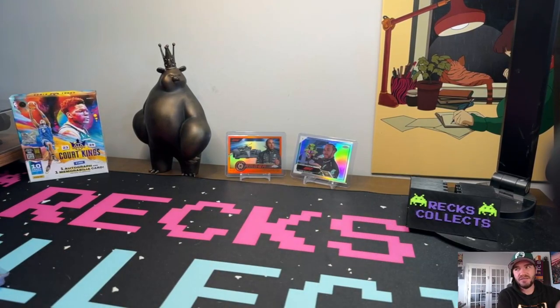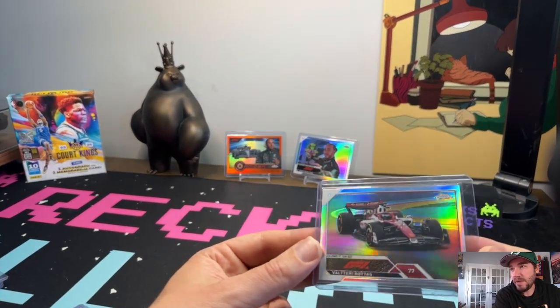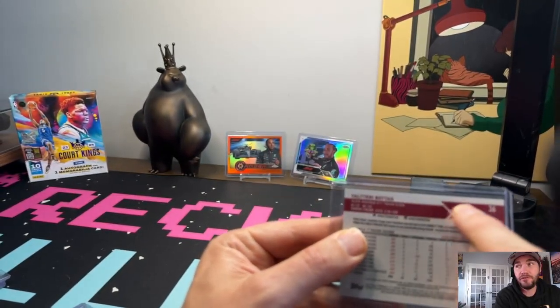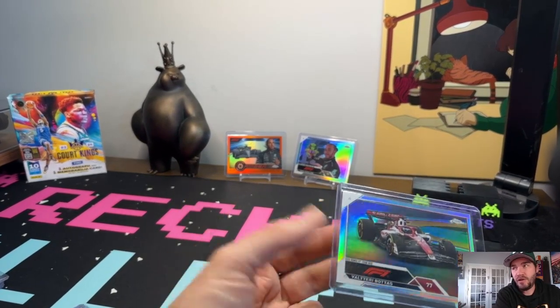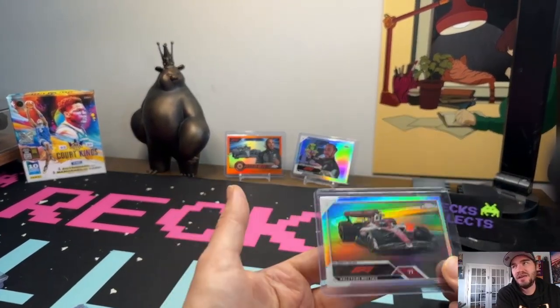Now I've got our super highlights and our semi super highlights. In the tutorial video I talked about the super short prints, the image variation portraits, and the celebration variants — we did get one. This is a Bottas, card 36 — the regular 36 will look completely different. These are short prints so they're worth a bit more money. The dead giveaway: if you get a super short print that's an image variation or a celebration, it won't say 'Refractor' on it. Just be on the lookout, because these are worth way more money — the ratio is like one in 400 on them.